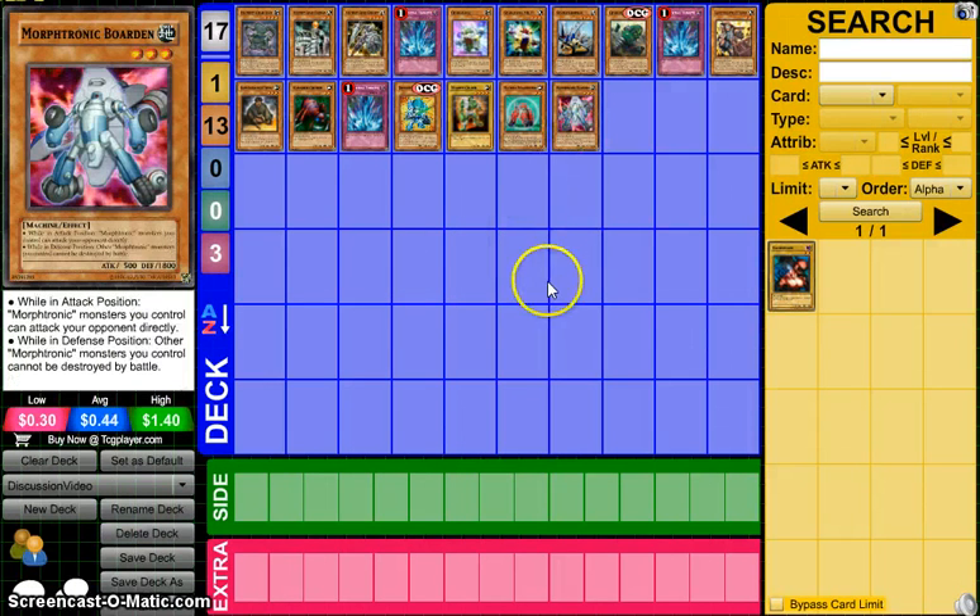Finally we've got Morphotronic Borden. Morphotronics aren't good right now, but they did get a new Synchro in Premium Gold — I pulled it, I believe it's called Power Tool Mecha Dragon or Mecha Power Tool Dragon. Maybe Morphotronics are going to come back with the release of that card. Borden is a level 3 earth machine with 500 attack — the important part being earth machine 500. In attack position Morphotronics can attack your opponent directly, and in defense position they have a sort of battle protection. I remember them from the anime, but they seemed a lot better there. Morphtronic Celfon is actually a pretty good card for their deck.